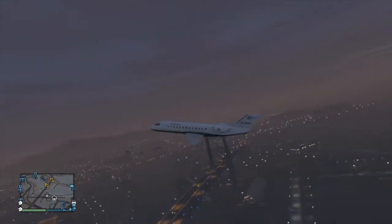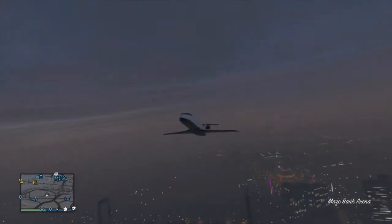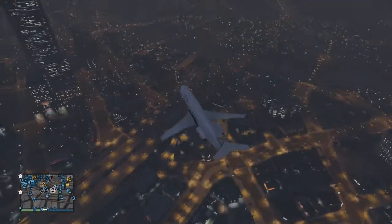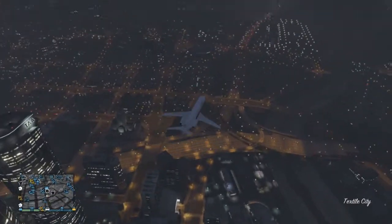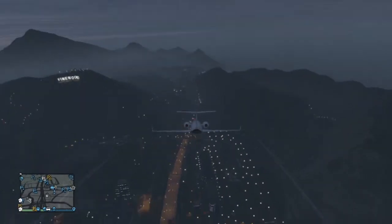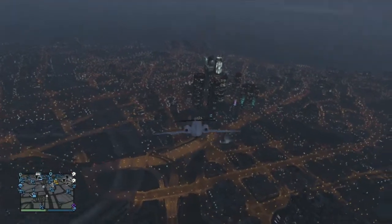Let's just get some good shots of this plane. It almost looks like the Shamal or whatever you want to call it, except I think it holds more people. It's a pretty good plane, goes pretty good speed. The next one I'm about to show you is probably the fastest — it would probably run about the same speed as one of the military jets. I'm gonna take this back and land it at the airport.